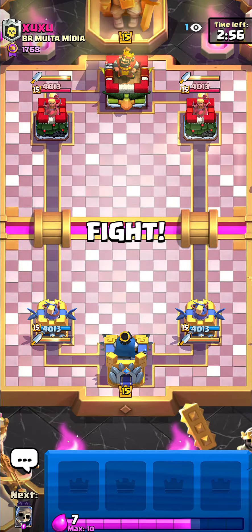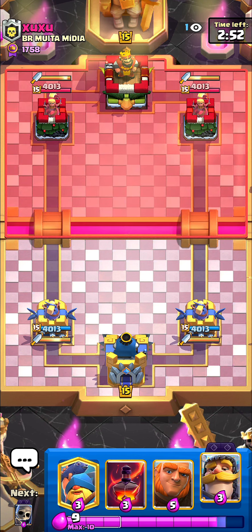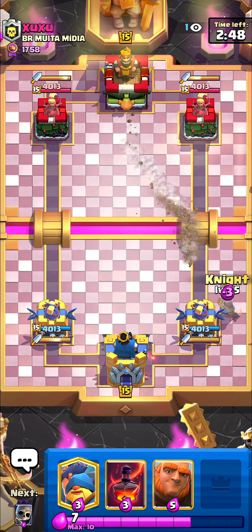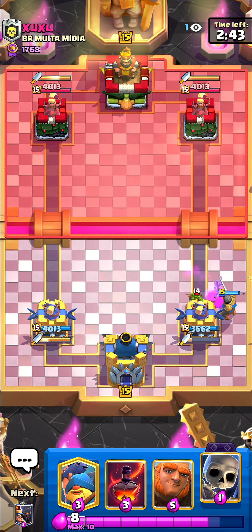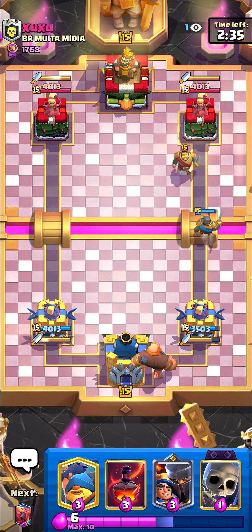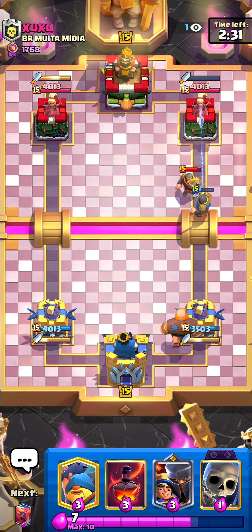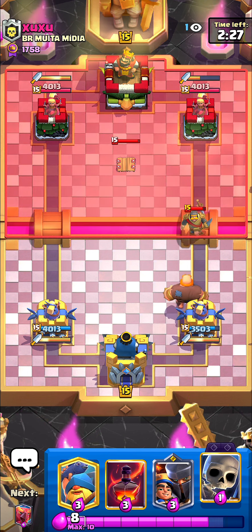On the next game here, up against Xuxu. I'm gonna start again by playing my knight on the drill — we're facing a level 14 drill, which is kind of weird because nobody plays under-leveled cards since it's just gonna be a really big disadvantage. You guys might say it's one level and not a big difference, but it is — it makes a really big difference.